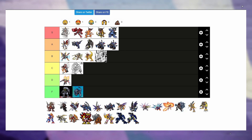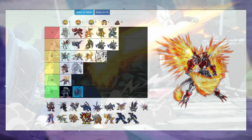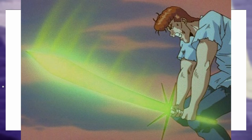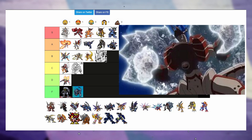Next up, ShineGreymon Burst Mode — the coolest guy ever. You make me a character who can summon weapons out of flames and energy — I'm signed up. Like Vegeto, or the Spirit Sword from YuYu Hakusho. He's going above his other variant because that's just badass.